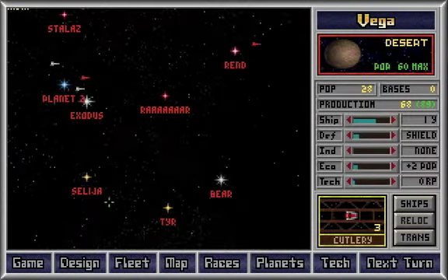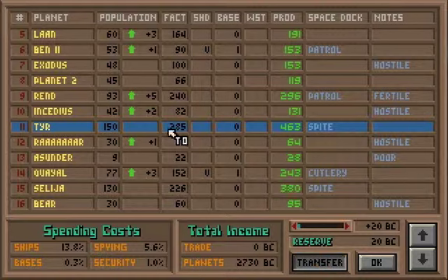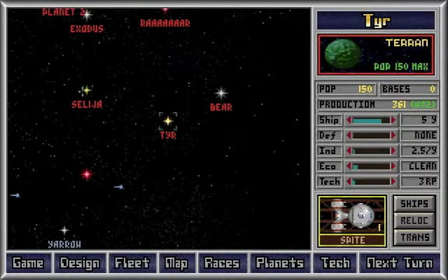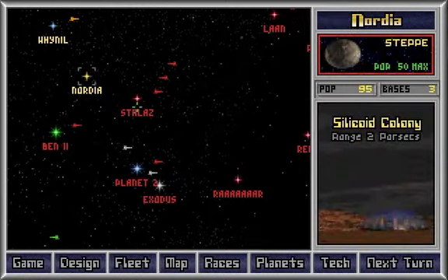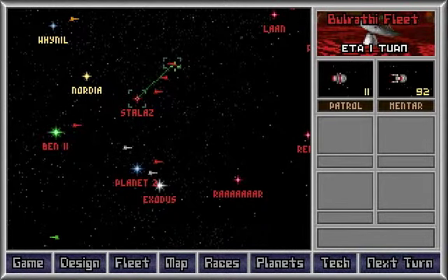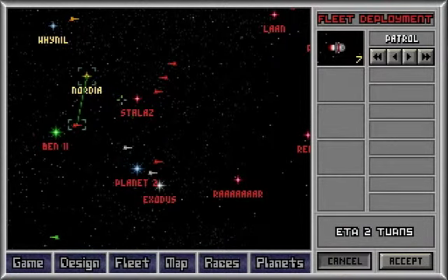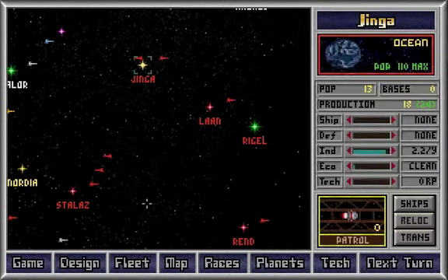Alright, where were we? We were close to finishing this. Ships coming in to Planet Moth — those are Mentors, that's patrol. We'll actually need these as well, so that's two turns. Then we go for Noria.